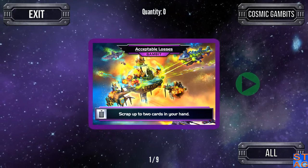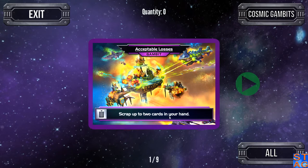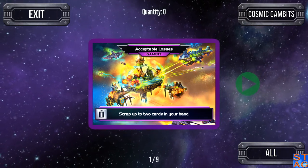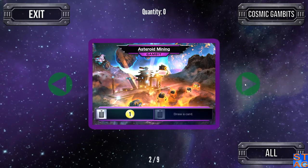This is the first Gambit card, Acceptable Losses. It lets you scrap up to two cards in your hand. I'm not a big fan of this one, mainly because you have to get rid of cards in your hand instead of playing them.